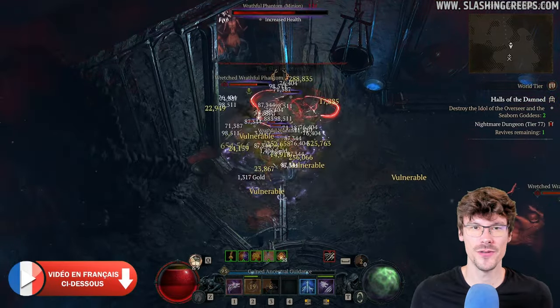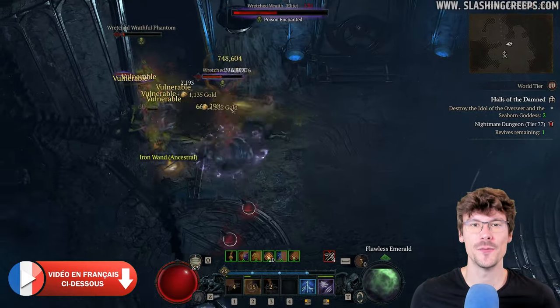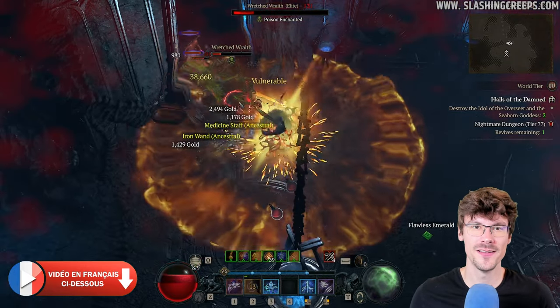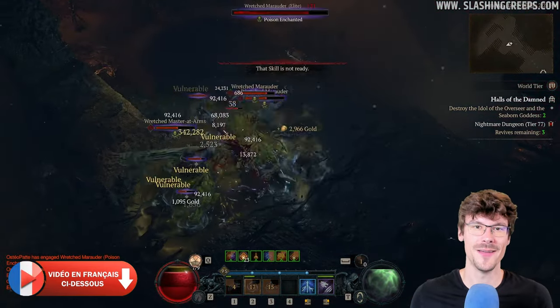Hello everyone! If you're looking for a Druid build in Season 1 to push Nightmare Dungeons between 70 and 80, this Lightning Werewolf is quite tanky, very fun to play, and has tons of damage.